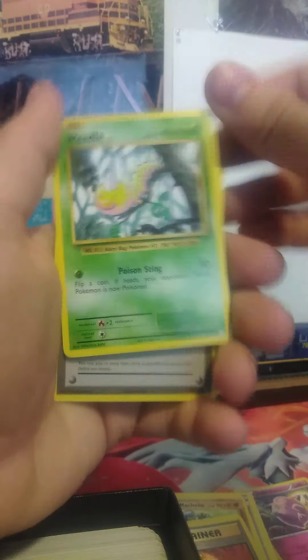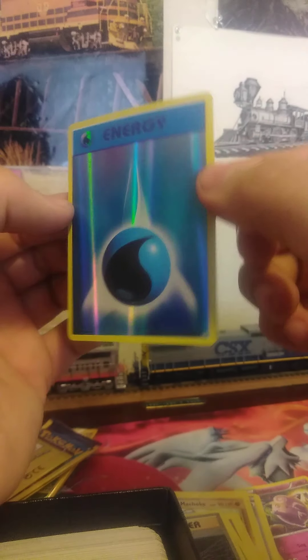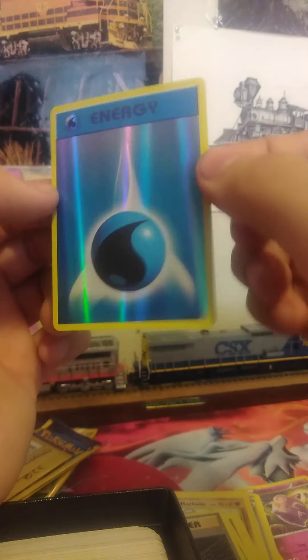We got a Weedle, an Energy Retrieval, and a Foil Water Energy! How about that - Foil Water Energy. It's always cool when you pull these, it's very rare you pull them out of Evolutions. I think I've only pulled two out of Evolutions ever.